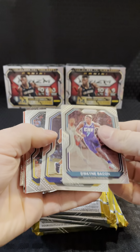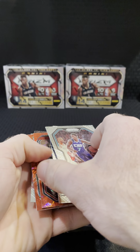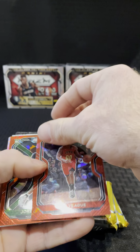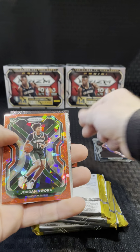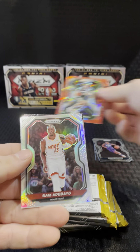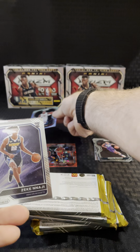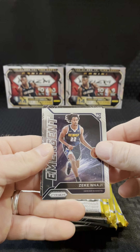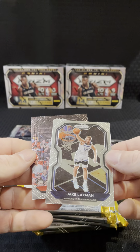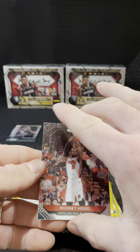Dwight Bacon. Jeremy Lamb. Joe Kitsch. Mo Bamba. We've got the red. Jeff Teague. Jordan Ora rookie, the Bucks. Bam Adebayo silver. Emergent Zeke Nagy rookie. Jake Lehman. This is black — Rodney Hood. Got four of this style prism, all Rodney Hood. It's really weird.